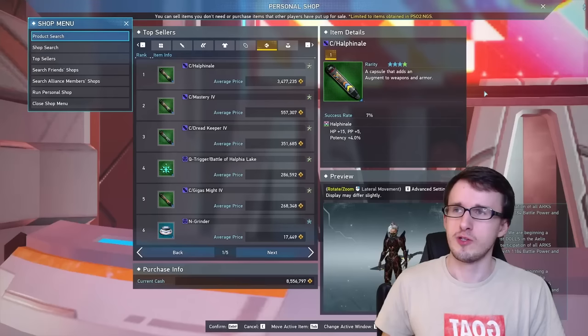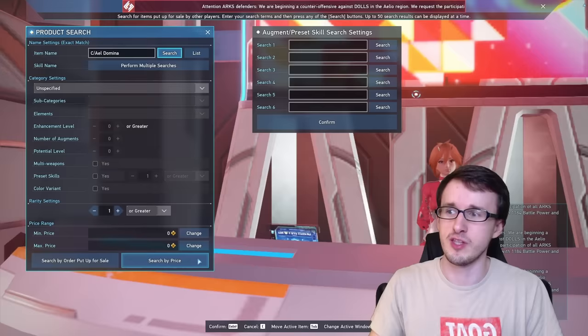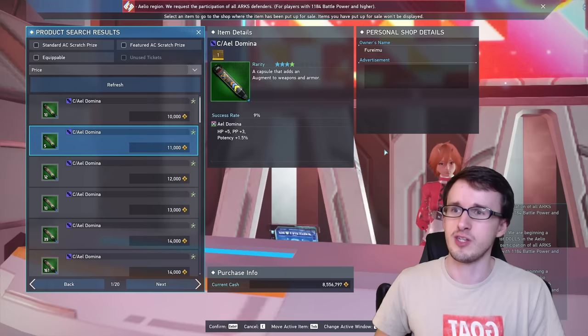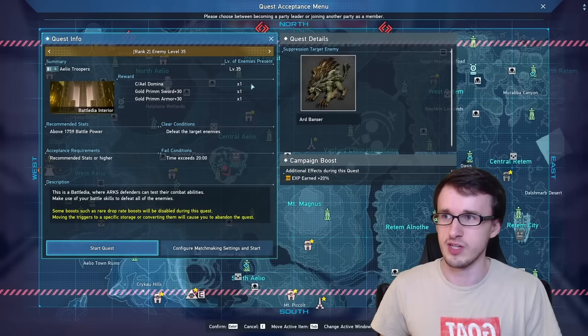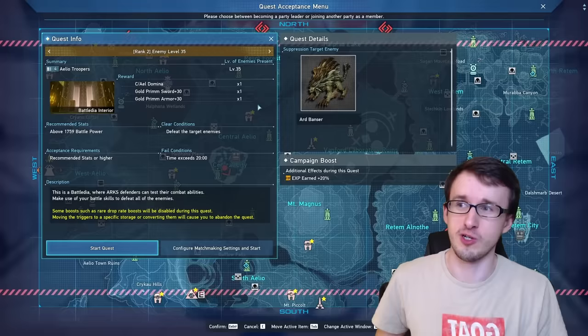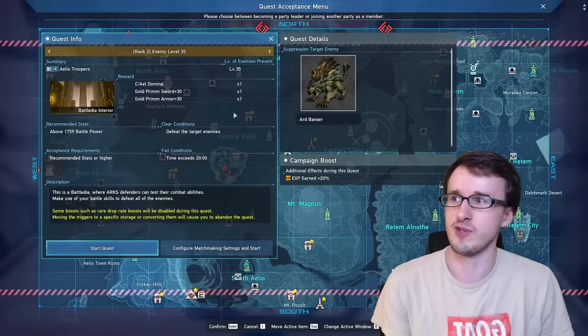Checking the personal shop to reconfirm — the Hal Finale is around 3.4–3.5 million. For the Dominas though, they differ. The Aelio Domina is probably the cheapest at around 10,000 Meseta, because you can also get it from a yellow trigger by doing the Aelio rank two portal — it gives you an Aelio Domina every time, plus a gold sword +30 and gold armor +30, which can also sell for a little bit more. These runs, if you're max level with decent gear, can be like a minute or less each. So you're making around 20,000–30,000 Meseta every run, which isn't too bad. Usually with yellow triggers you already have a ton from doing combat zones — maybe a few hundred.